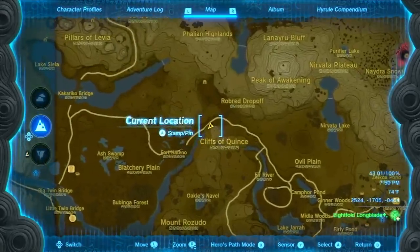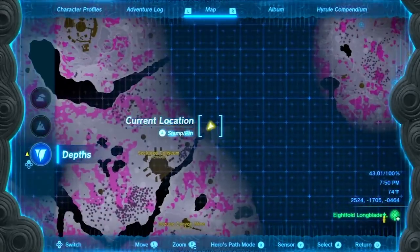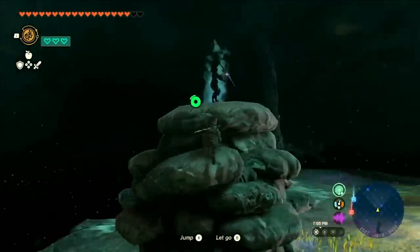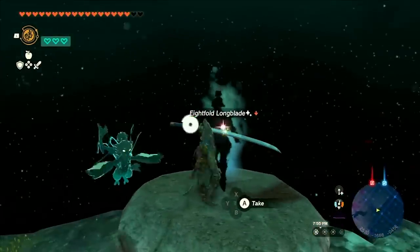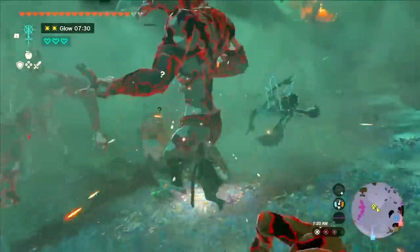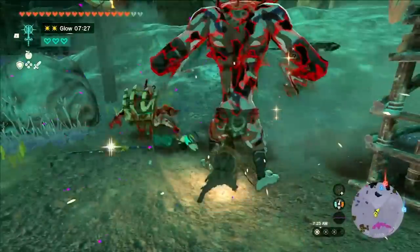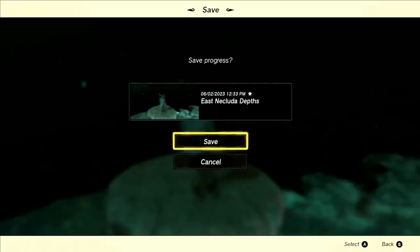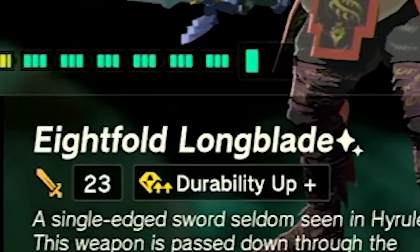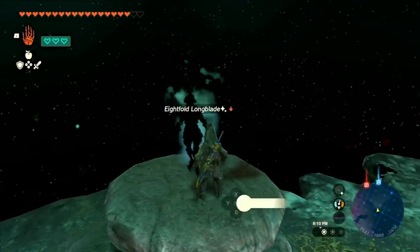The pristine version of this weapon is located just east of the Dueling Peaks Stable on the Cliffs of Quince. Up here, you'll see a little soldier figure holding up the sword. If you do not see this sword and instead see a different weapon, it's because you haven't leveled up enough in the game, so you may have to fight higher-level enemies and come back after a Blood Moon. I recommend saving before you pick this weapon up, because if it does not have a good modifier that you like, you may want to load back to that save.